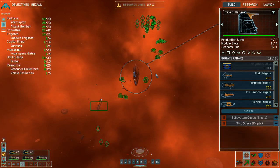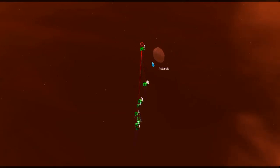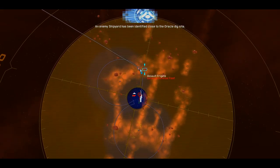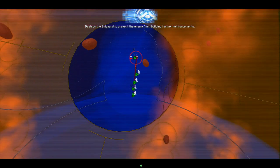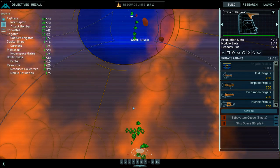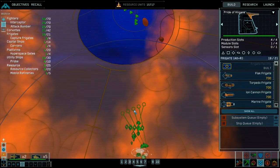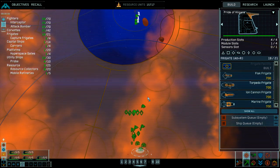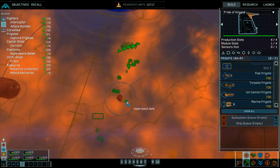Unidentified contact. Group one standing by. To prevent the enemy from building further reinforcements — group seven reporting, on our way. Probe in position. Group one reports victory. Strike group coordinates locked in. Strike group moving into position. Group four standing by. Strike group reports hostile contact.